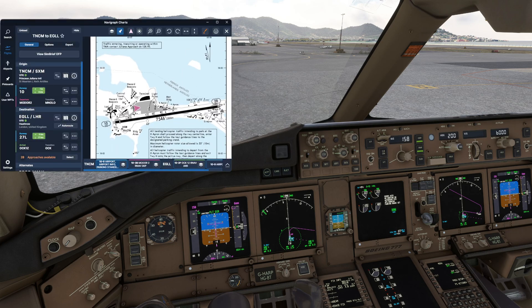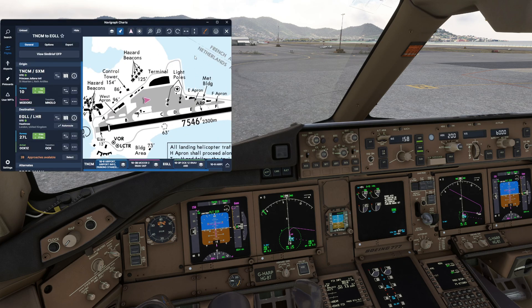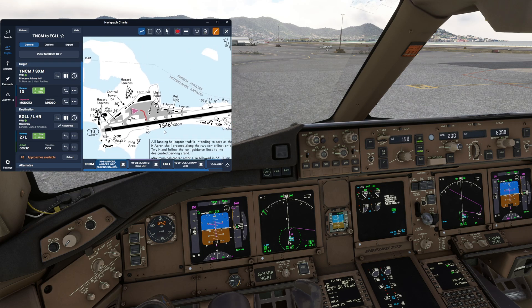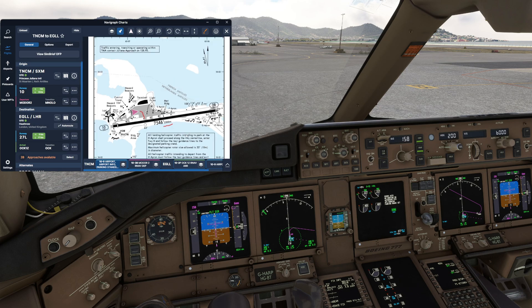If we briefly have a look at the charts, we're going to have a nice simple taxi today down to Charlie, backtrack 1-0, turn at the end, and we're going to use all of the length at the bottom, because we've only got a 2,300 metre runway today. Really short, bearing in mind we're super heavy — zero margin for error.